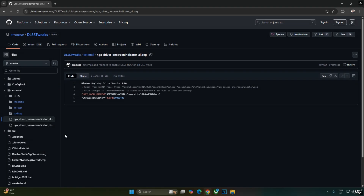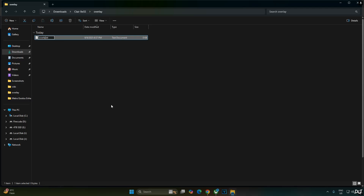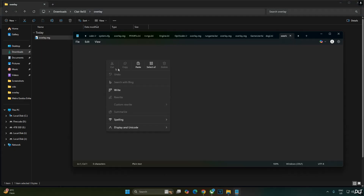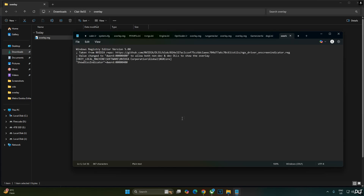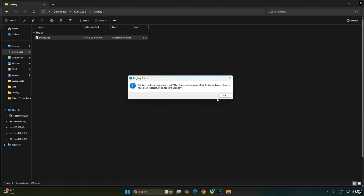We will verify the DLSS Upscaler details using the DLSS Debug Overlay. Activate the overlay by executing a registry code provided by EMOS. Copy the lines, create a new text file, name it anything — I'll name it 'Overlay' — then change the extension from .txt to .reg. Right-click the file, open with Notepad, paste the code, and save. Run this registry file to activate the DLSS Debug Overlay. To disable it, replace the number 4 with 0, save, and run the registry file again.